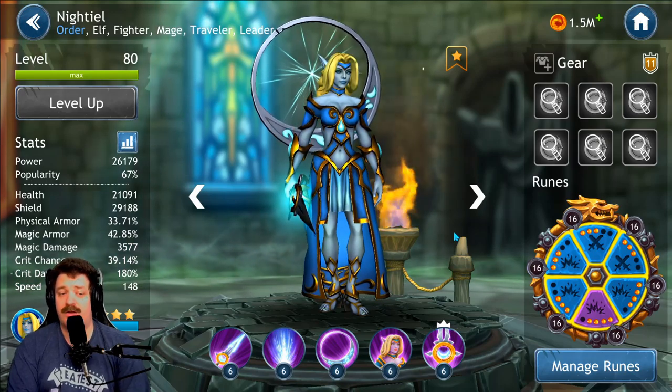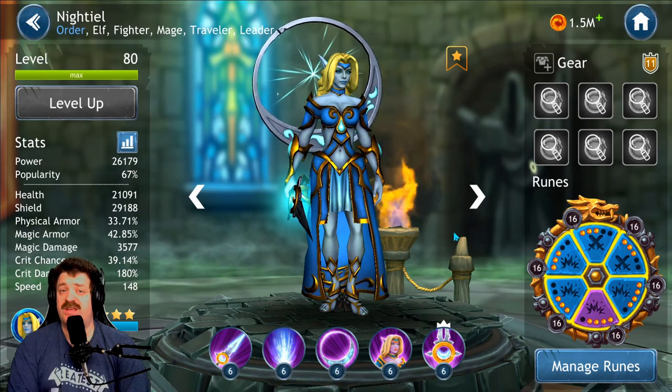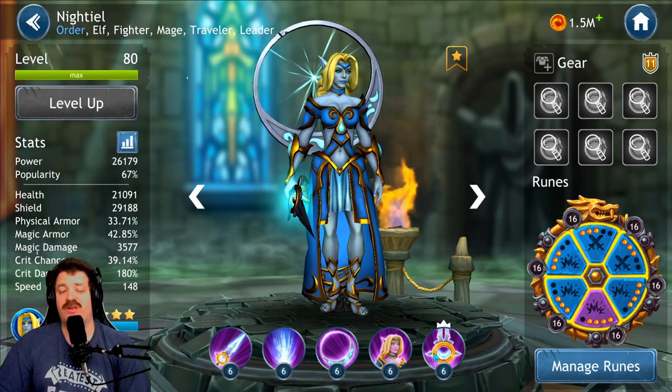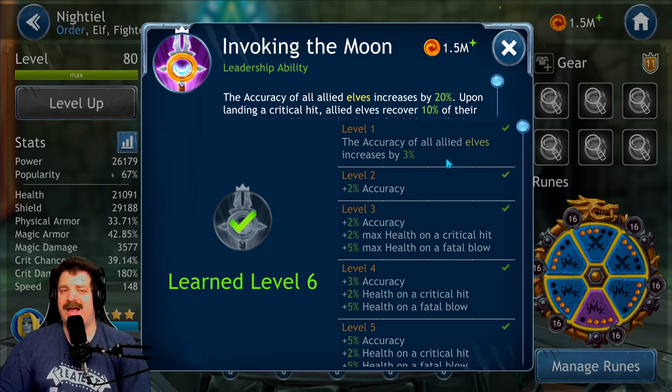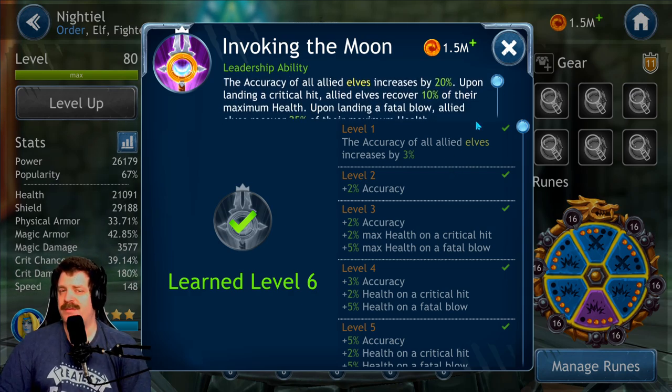Let's look at her skills. The leadership skill is only really important for the Amber mission — the one that requires elves — which is pretty much a dead legendary event. That's the only time you'll really use a team of elves, so getting leadership up to level five is just enough in my opinion.